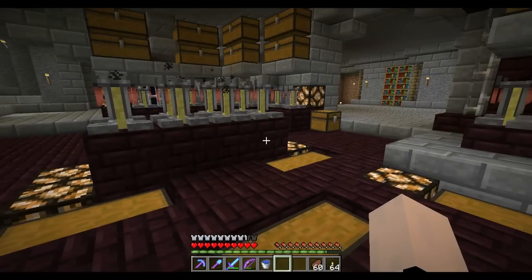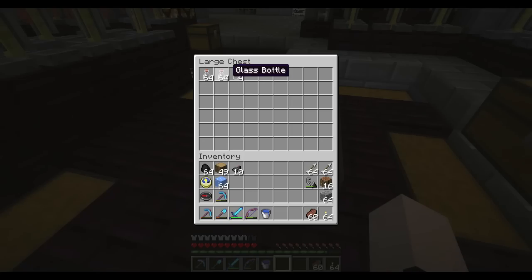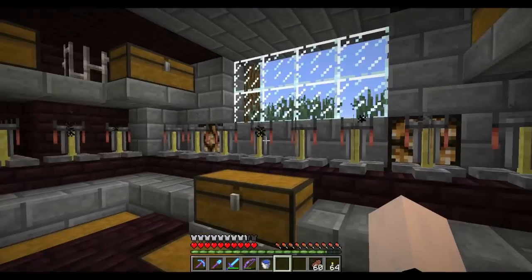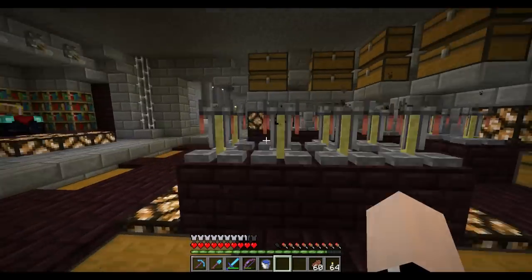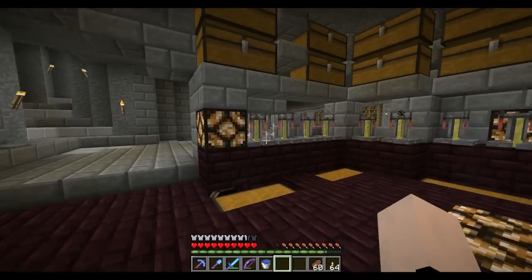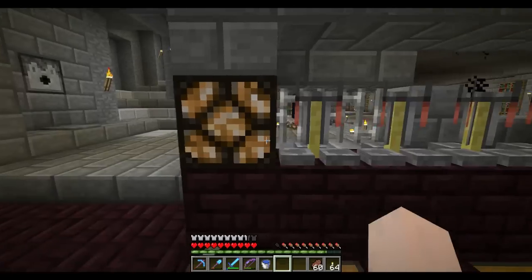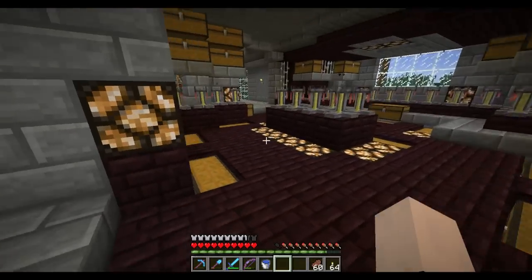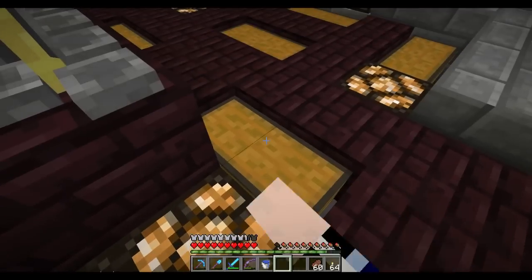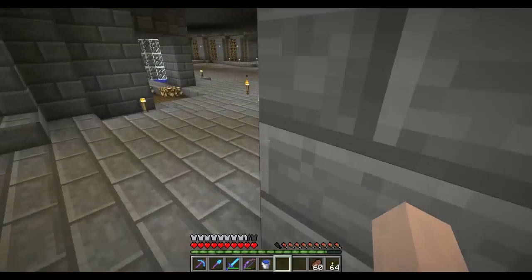What I do is just grab a stack and a half of glass bottles, fill them up with water, put them all in the brewing stands — I'm forgetting the names of things, I'm so off today. Then go around each one putting in nether wart and stuff like that.